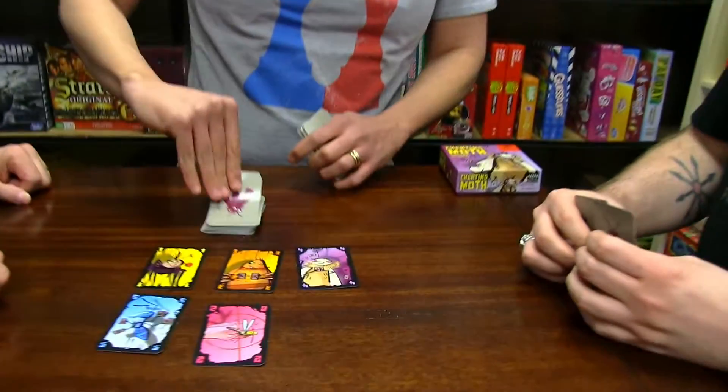Now, if you accuse someone of cheating and they honestly say no, they did not, then they get to give you one of their cards and you're still the guard. So you can't just throw accusations around willy-nilly — don't throw the accusation if you don't want to be the guard. And throwing cards isn't the only way of cheating. So it's like Uno: the goal of the game, there'll be a card face-up.